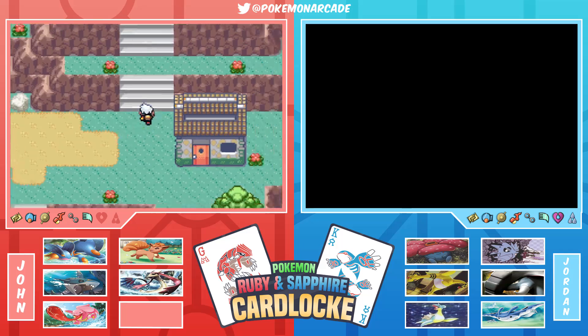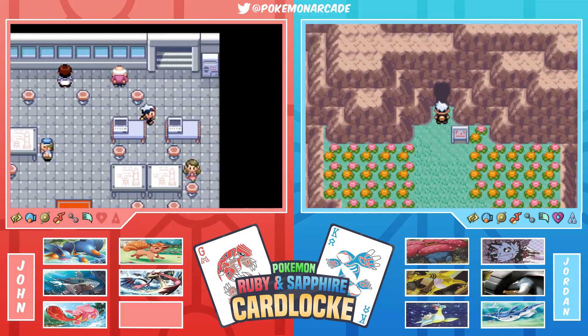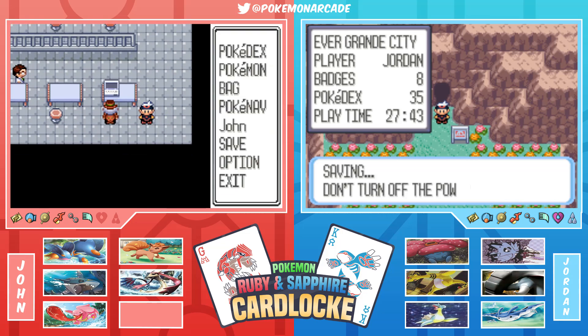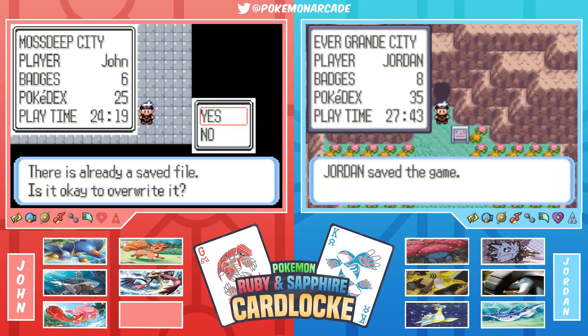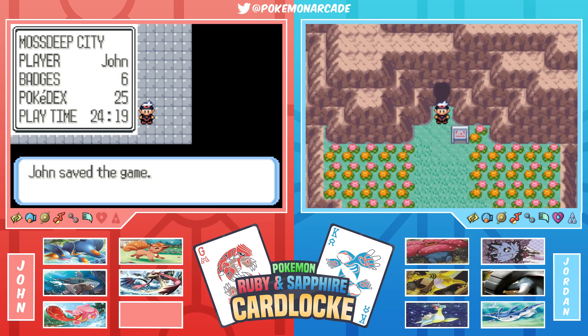John is heading up to the Space Center to catch Deoxys. Jordan is literally just walking up to save. Thanks for watching episode 30 of Pokemon Arcade with Jordan and John - the Ruby and Sapphire versus Card Lock Randomized. The series is coming to a close, they're talking about new content, and hope everyone keeps coming back. See you next time!